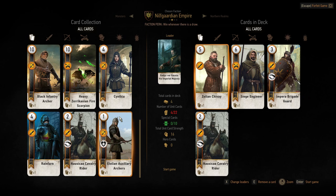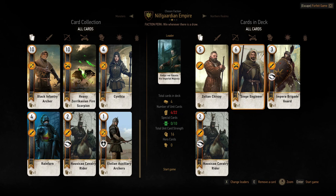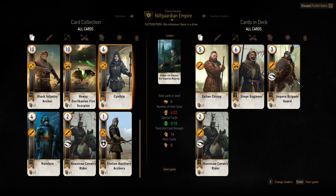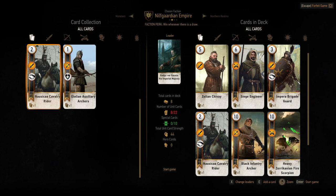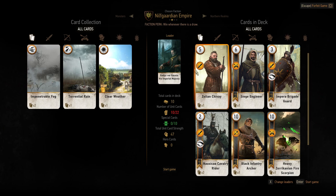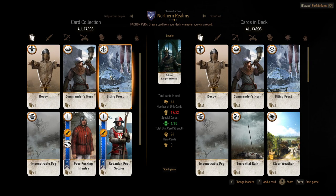Okay, I'm just now noticing that these banners here indicate what faction the card is in. This gray is Nilfgaard Empire, so I've got quite a few Nilfgaard Empire cards here now. I'll go ahead and put all these in that deck, but I don't have enough for a full Nilfgaard deck — not even close — so I still have to fight with my Northern Realms deck unfortunately.